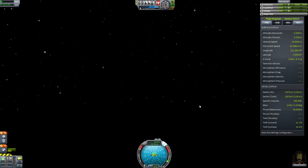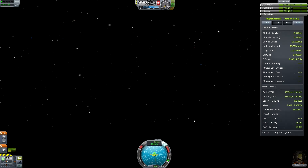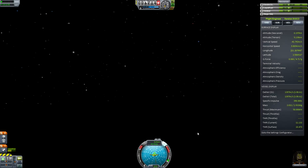Extend the solar panels again — not going to help much seeing as we're in shadow. We want to strike the surface at no faster than about one or two metres per second. Make sure we're pointing retrograde always, not straight up. If you're pointing straight up, you're not dealing with horizontal velocity. If you're pointing retrograde, you're dealing with both horizontal and vertical velocity.